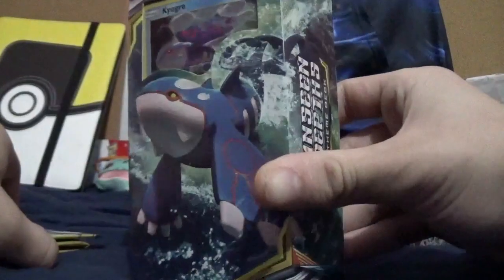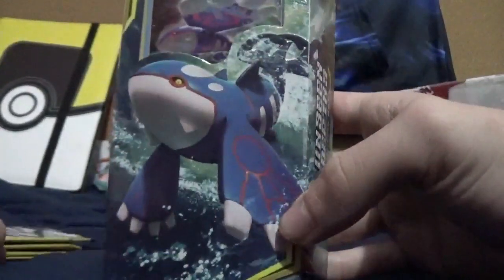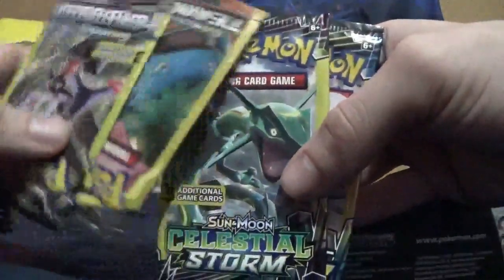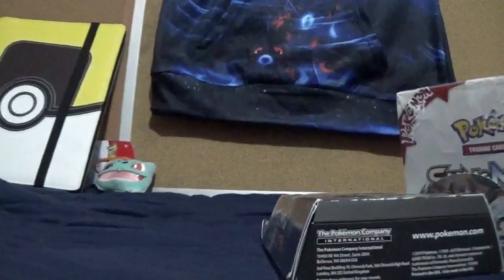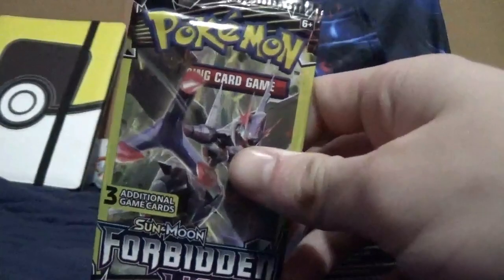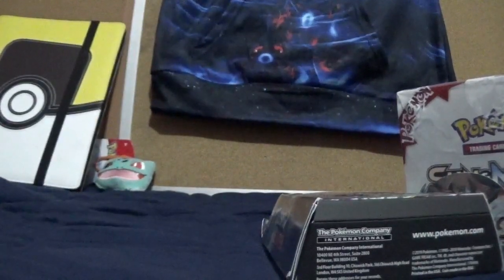Then I got this — I believe it's a deck. I don't usually do decks, so I'm unsure of that. And I also got these Dollar Tree cards, which I've heard are some of the best packs to open if you're looking for holographics or rares. So we'll start off with these Dollar Tree cards and see what we got from them. I haven't opened any of these cards, so I have no idea what's in them.